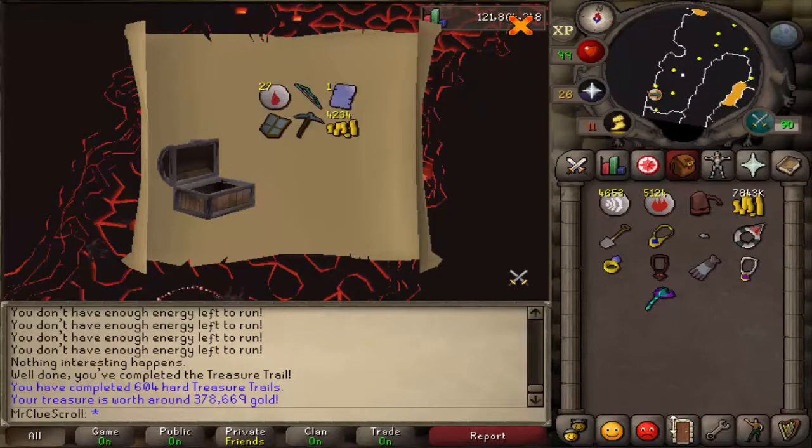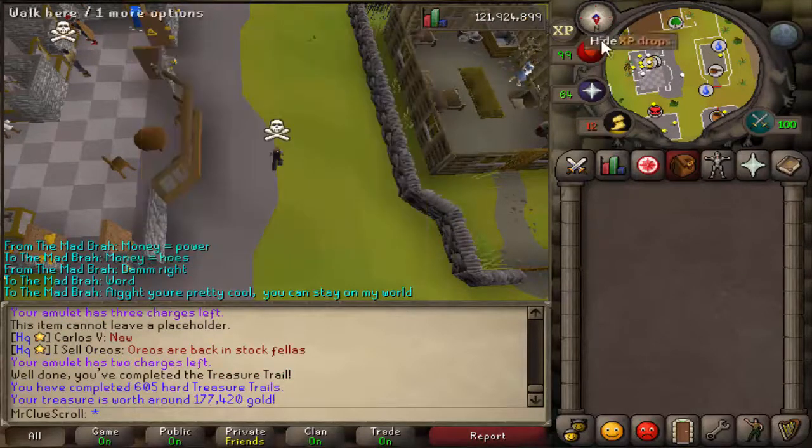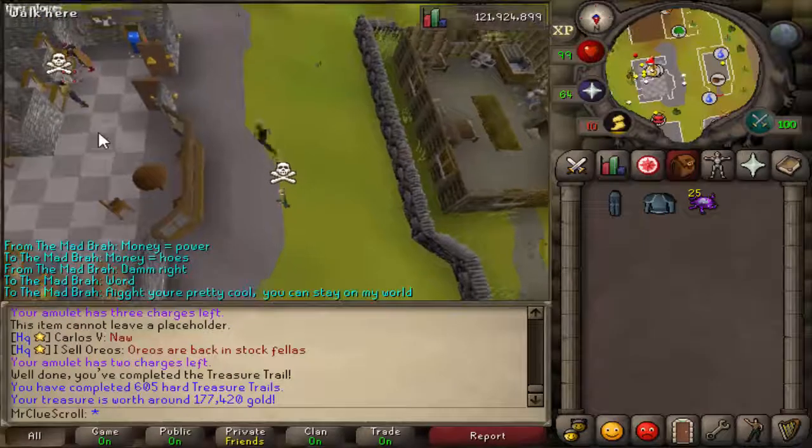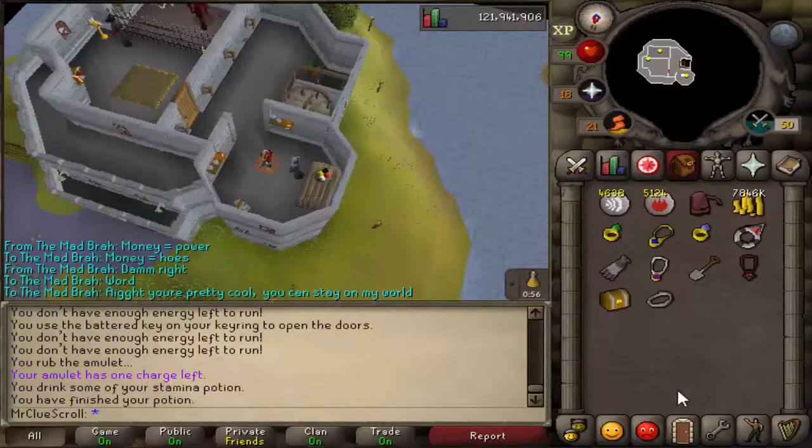Ancient page — fair enough, that's like 300k. And what do we get from this clue? A rune plate body T. I don't even know if I have that yet. Let me take a look — I do, this is my fourth one. Rip.